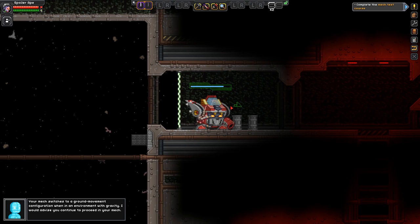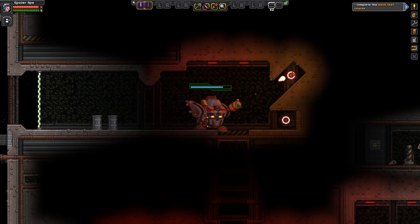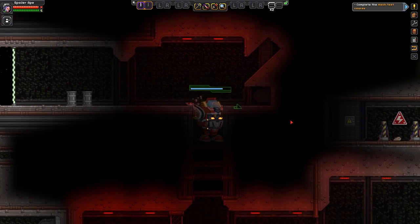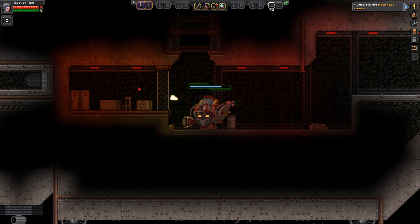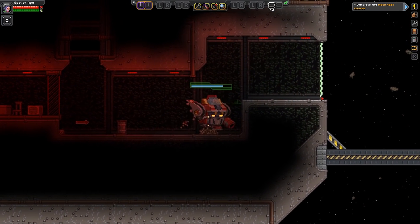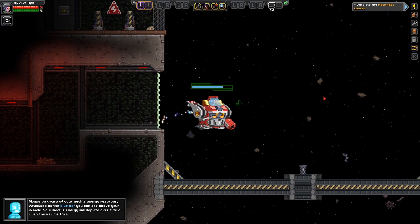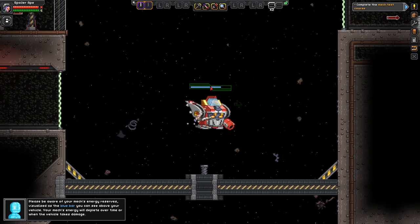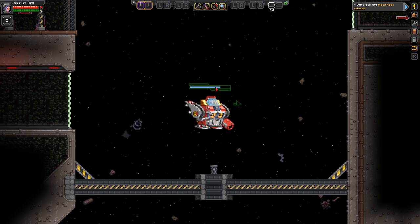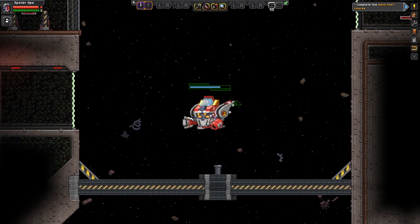Your mech switches to a ground movement configuration when in an environment with gravity. Guessing these are targets to shoot. Down we go. Can't get in there — that's a bit of glass. Glass is, of course, impenetrable to mechs — well known. Please be aware of your mech's energy reserves, visualised as the blue bar. I've just realised Spoiler Ape has a little helmet on.